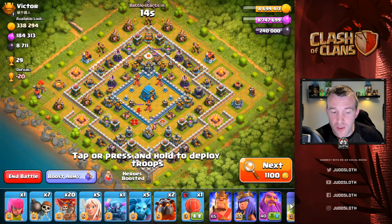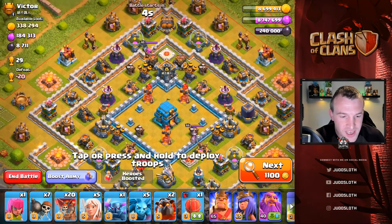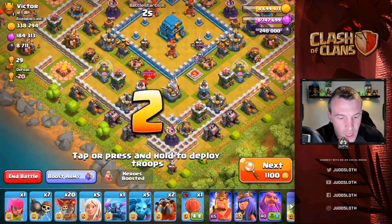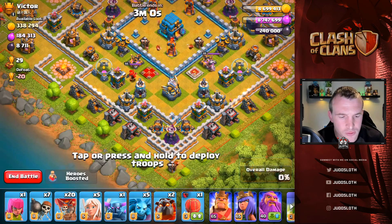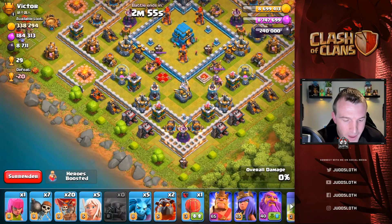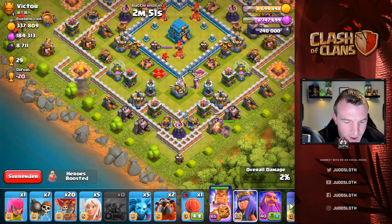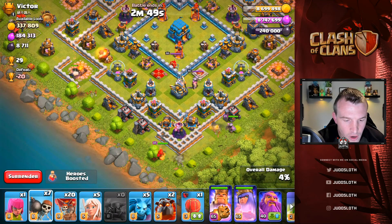Okay guys, the first base we have come across has 29 trophies — definitely what you want when you're trying to boost yourself back up. The Queen is level 65, as is the King. The Grand Warden is level 40 but the walls aren't completely maxed, so it's not a maxed out base. Let's see if we can get this one done — let's use a P.E.K.K.A. here, let's use the King to create the funnel on this side, followed by the Queen.